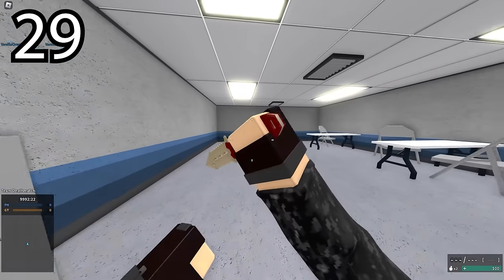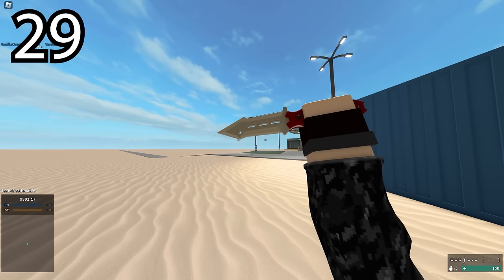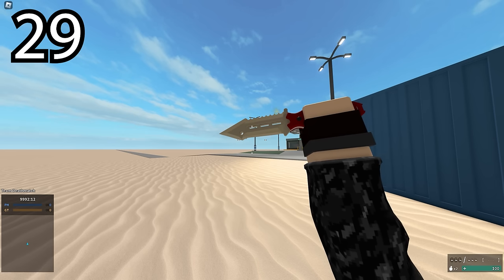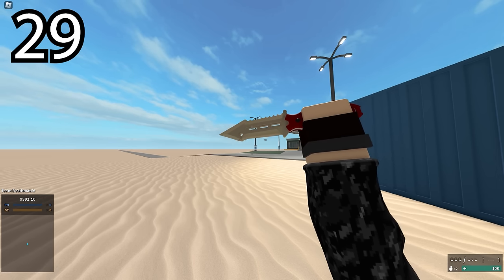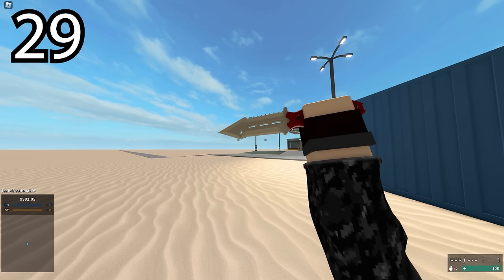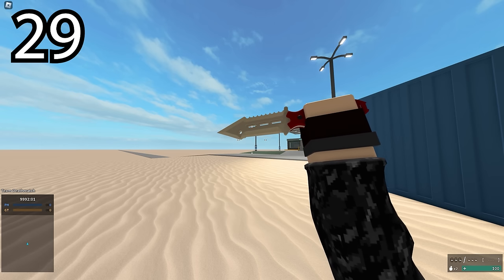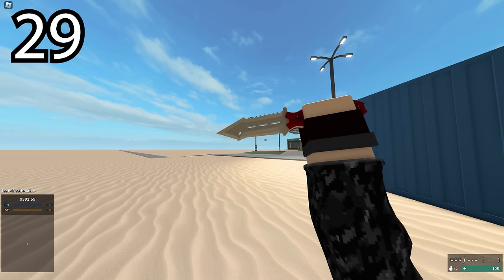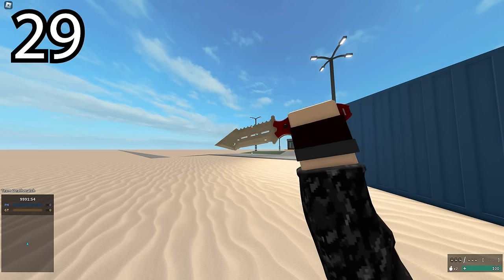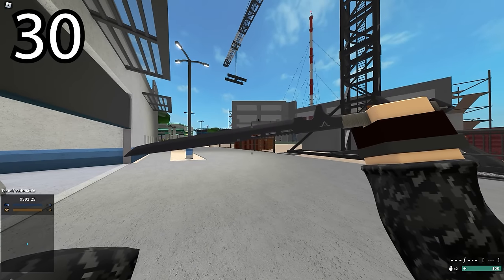The Havoc Blade has a clapping sound effect as a congratulations for reaching rank 100, because if you didn't know, the Havoc Blade is the melee you get for rank 100. The Strider has a well-known meme as its sound effect.